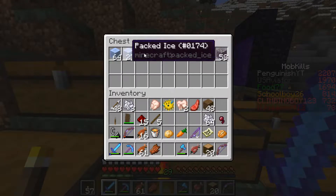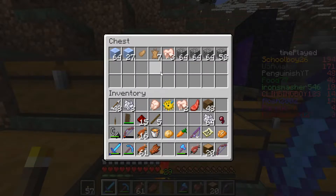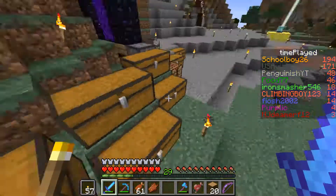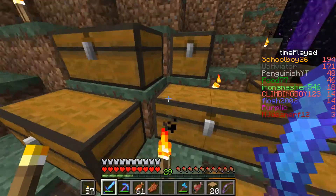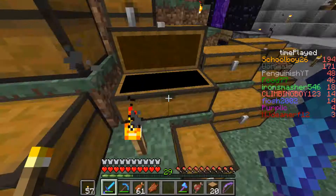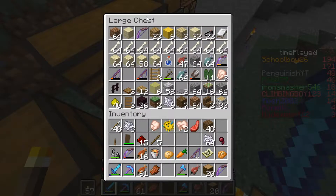I went to an iceberg biome and at the same time I killed some strays and got the rabbit's foot. So now I could be able to do all the potions, and I think that's something I will do in the next episode. I will prepare for that before recording and then complete it in the video.